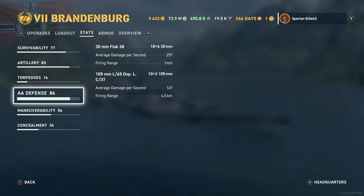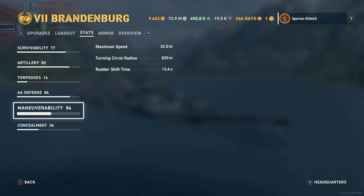AA defense is meh — it's German, not really existent. You have 18×4 30mm Flak 38s doing 257 damage per second but they don't fire until 3 kilometers. The 105mm L65 Doppel C37 dual-purpose secondaries — 20 of those doing 167 damage per second — reach out to 4.5 kilometers.